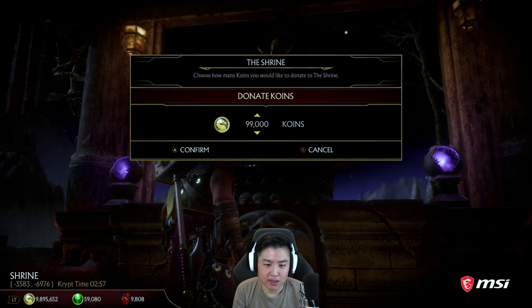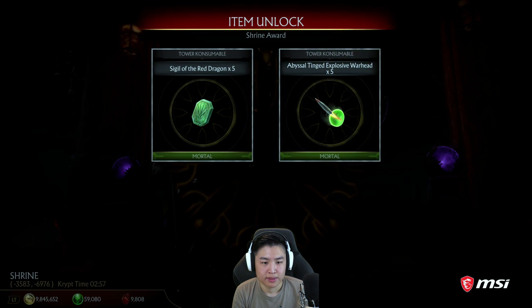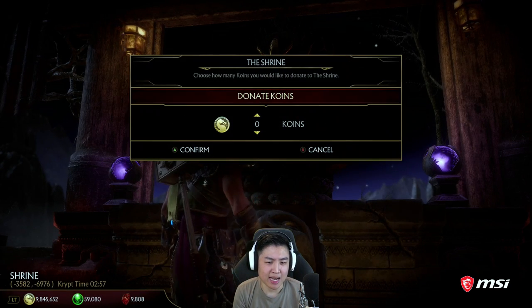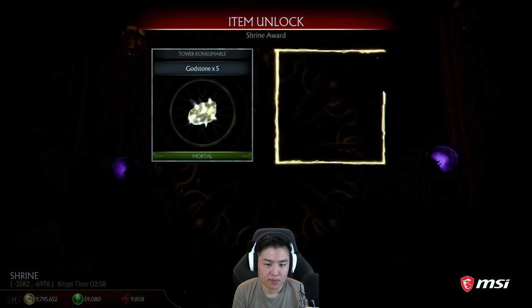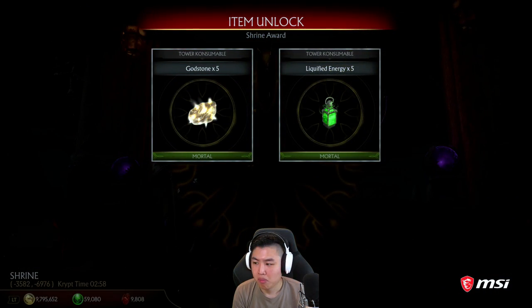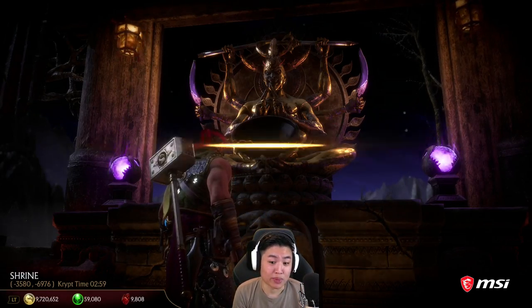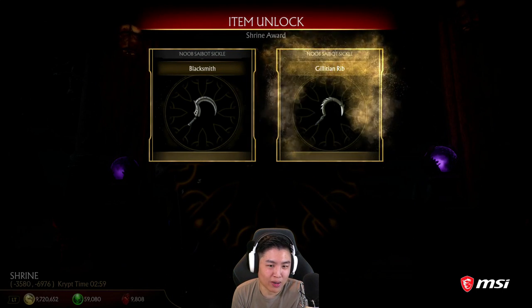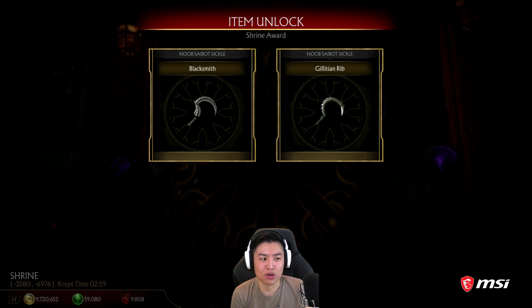Let's go 50,000. I'm going to try that one more time here because we did not get a gear piece — we got modifiers. Trying 75,000 for coins. It's been a minute since I've been in the Crypt, so I don't remember the right amounts. But at 100,000 we got Noob Saibot sickles. So 75,000 coins gets you gear, and 100,000 gets you a skin.